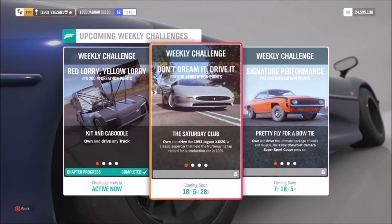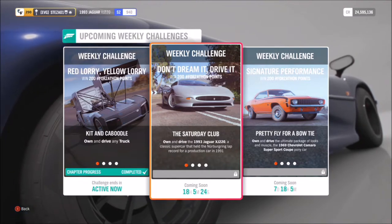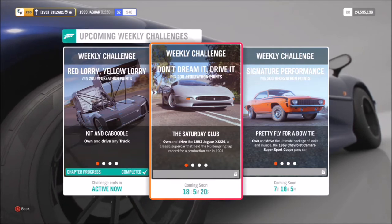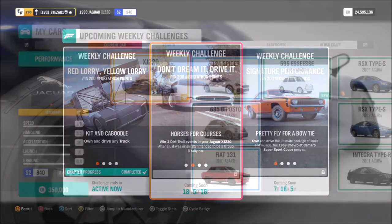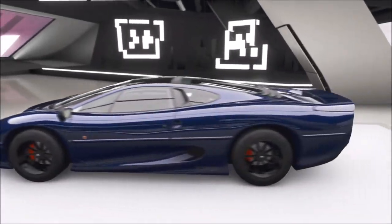Hello and welcome back to Everything Gaming. In today's video I'm going to help you guys complete this week's Forzathon event very quickly and easily. This week's Forzathon event revolves around the 93 Jaguar XJ220, which is an incredible car, so you need it for all of the challenges. This is the car in question.